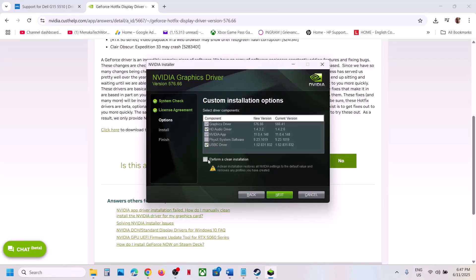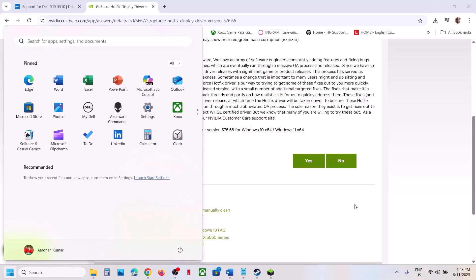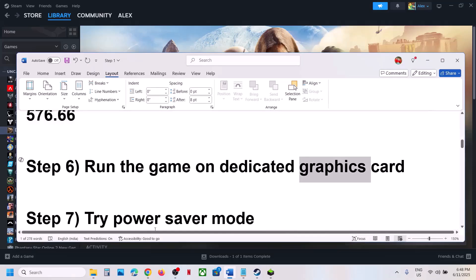Click OK, then click Agree and Continue. Select the Custom option, click Next, and put a check on 'Perform a clean installation'. Click Next, and once the installation is done restart your computer. After the system restart, launch the game and check.